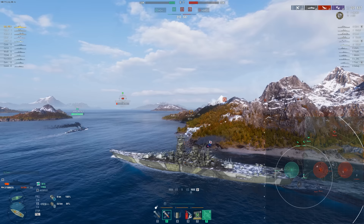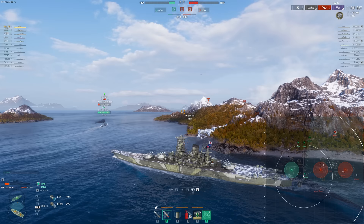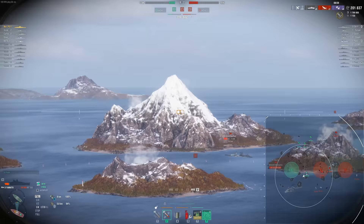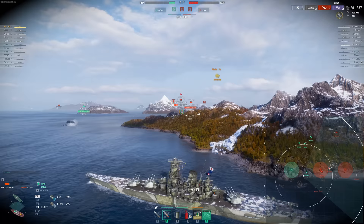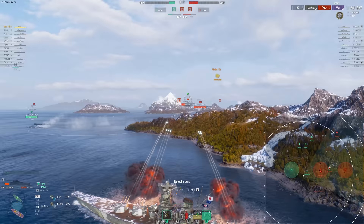Now we're going to be in a decent spot. Imagine I had just sat here instead, allowing our Shimakaze to spot for us as people are pushing up — then I could catch some broadside targets from here with 80,000 HP instead of 60,000. The enemy team is broadside too, so maybe there's a small chance we can pull this back. Keep in mind the Montana on the enemy team is still alive in spawn.